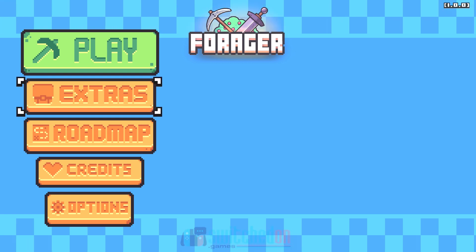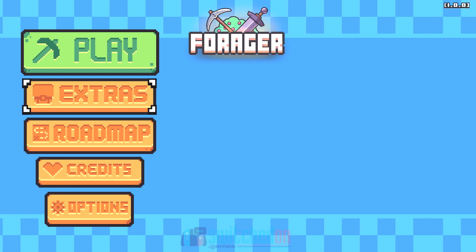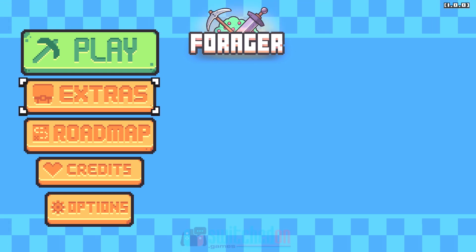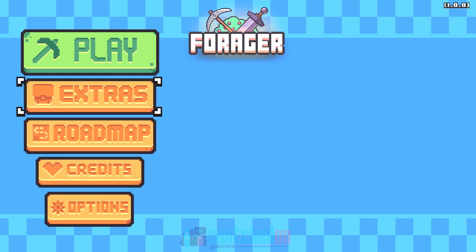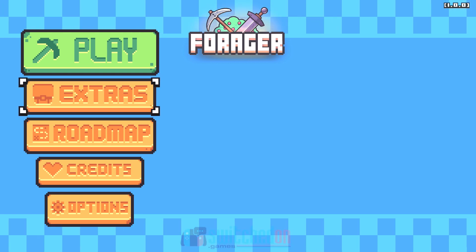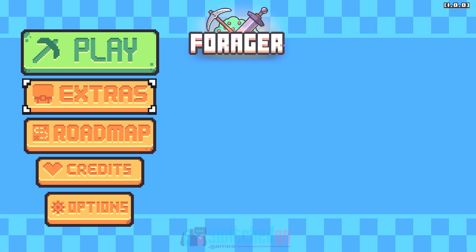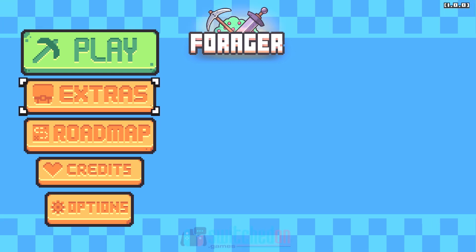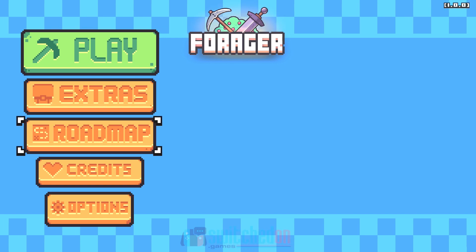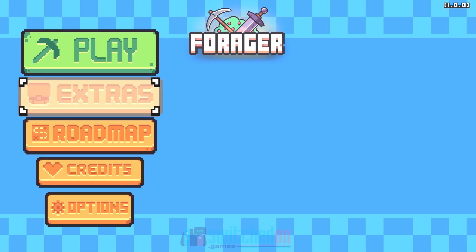On early access on Steam, you can buy early access versions of games at a low price — something like £8 or £10 to start — on the understanding that extras were coming, and then when the full game was finished it would be around £20 for new buyers.